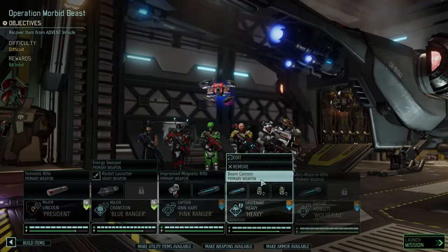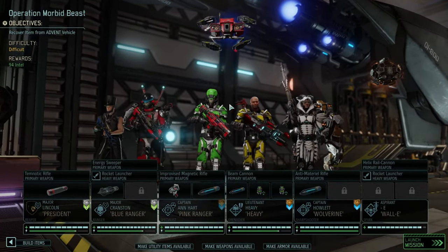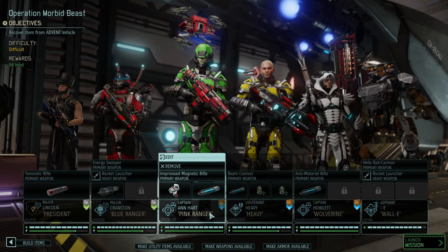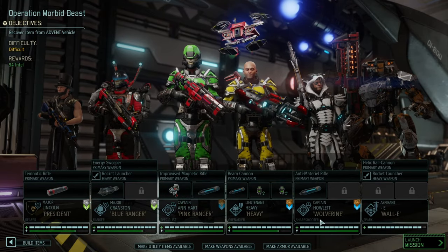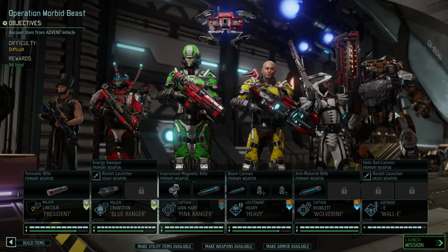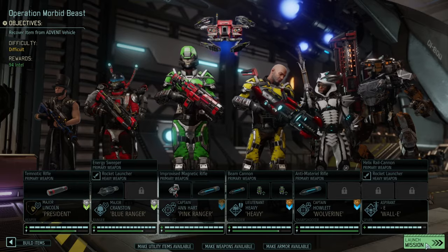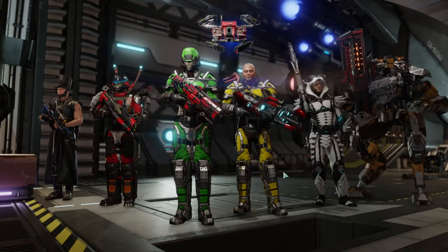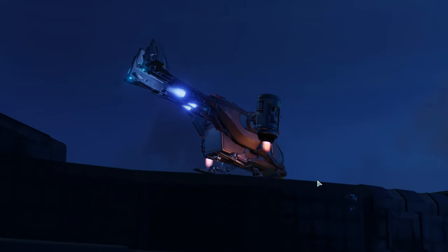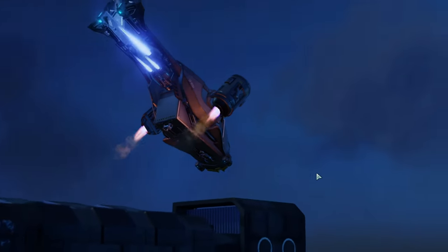For today I brought a well-versed team. The core is again Ranger, Specialist, Grenadier, and Sniper. We're also bringing the President — aka the Reaper — and I'm continuing to skill Wall-E. Since we know there are a couple of mechanical units, we're going in with blue screen rounds as standard ammunition, and off we go into the mission.